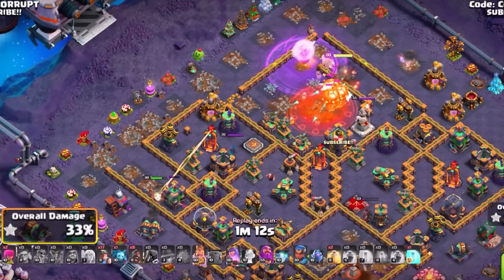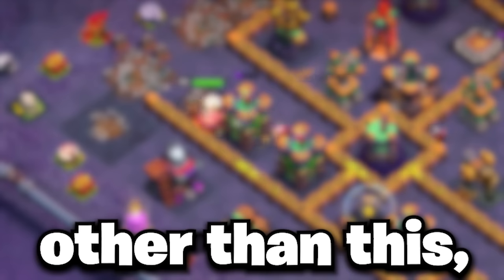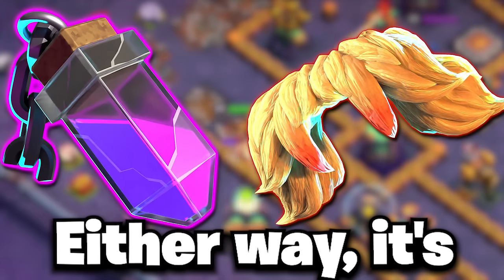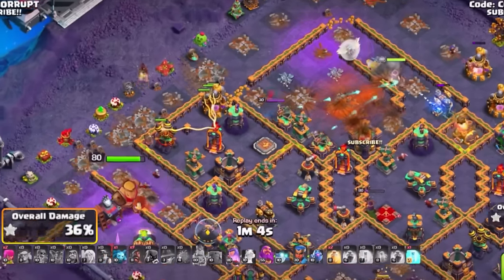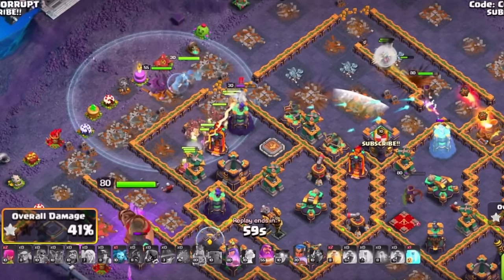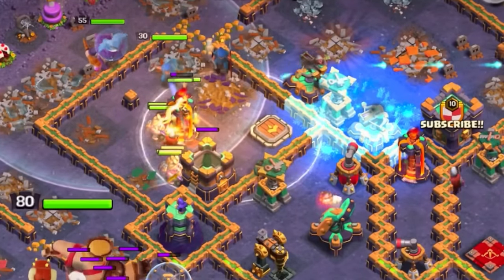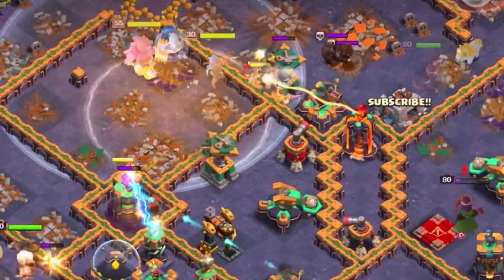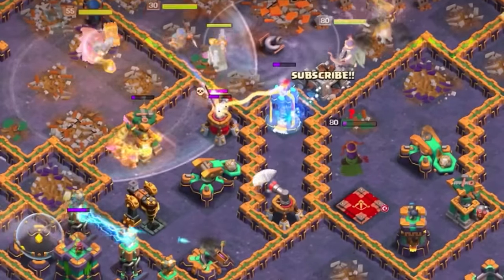This is typically with the Barbarian King if you are not using the Siege Barrack with him, and you can pair that with either the Rage Vial or the Vamp Stash to create enough of a funnel to send in the Hybrid. Once the funnel has been set and your pathing created, your Hybrid goes in with your Hogs, Miners, Royal Champion, and Grand Warden. With the Life Gem, the Grand Warden can do a lot for your Hybrid and keep up all those low HP troops — use an early heal to get started and an Eternal Tome as you work into the core.